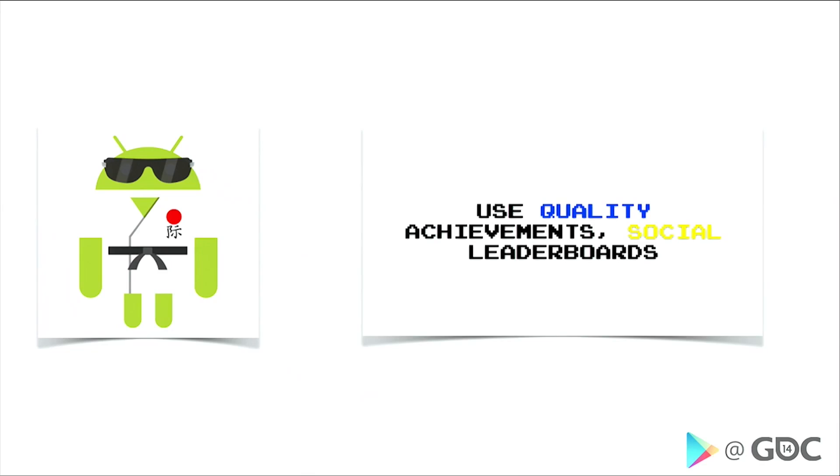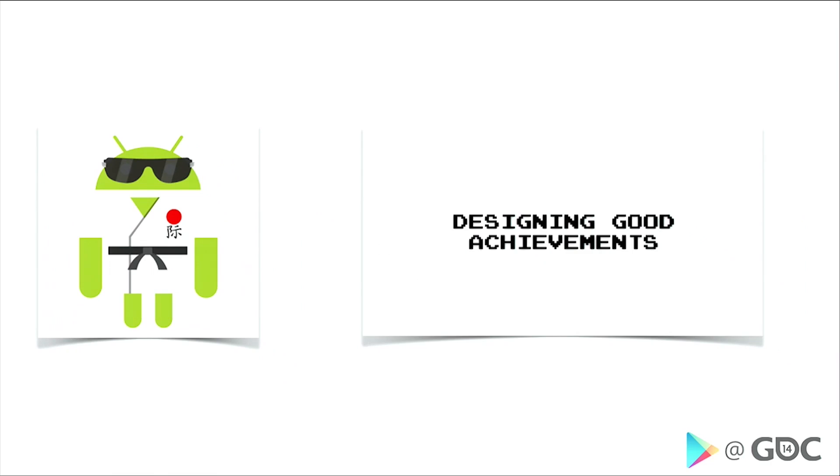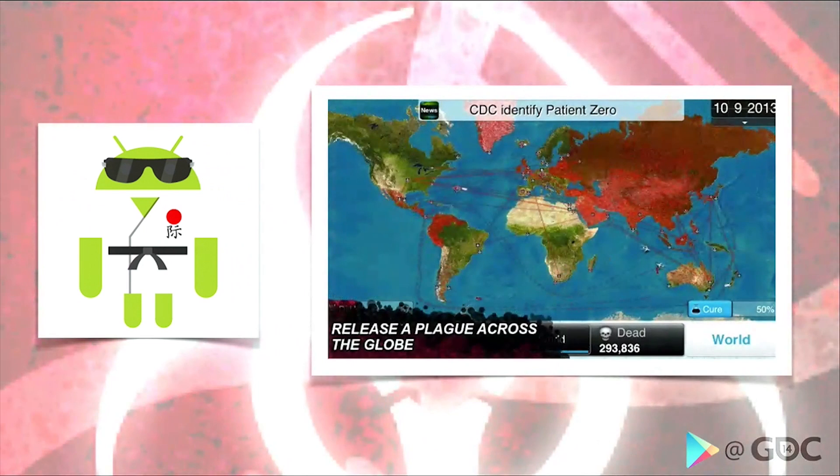Let's talk about the Achiever. The toolkit here is pretty simple — this is the user that's progression-oriented. They're going to complete all the story and earn every achievement you put into your game. Quality achievements are essential here, and leaderboards have a tendency of driving this user as well. The key message is: design great achievements. Titles that do this really well are seeing a lift in engagement and improving retention.